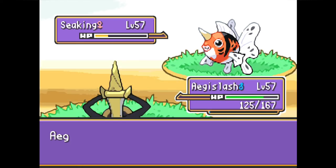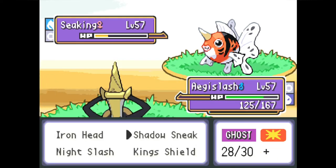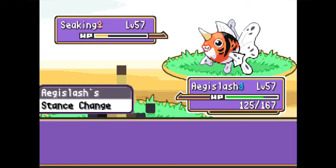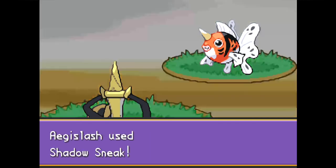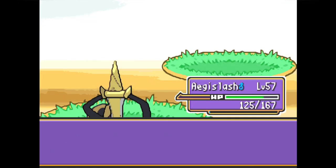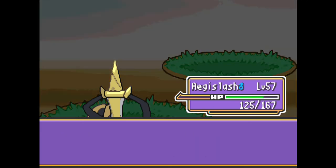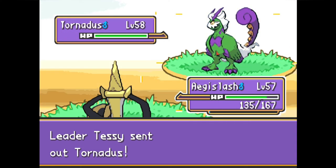With Seaking at low health, we bring Aegislash back out and finish it with the priority move Shadow Sneak. Whenever you send Aegislash out it defaults to the Shield Stance — good for switching in and tanking attacks — then it switches to Blade Stance when you select an attack. Shadow Sneak is only 40 base power, but Aegislash's insane Attack stat plus the STAB bonus is enough to finish off Seaking. Aegislash is definitely our MVP this battle.